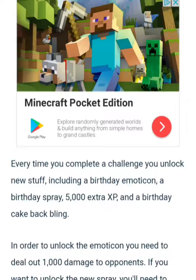In order to unlock the emote icon you need to deal 1000 damage to opponents. If you want to unlock the new spray, you need to dance at different birthday cake locations.